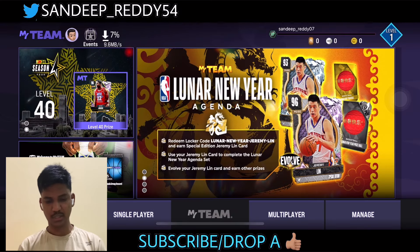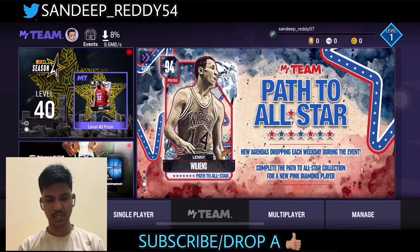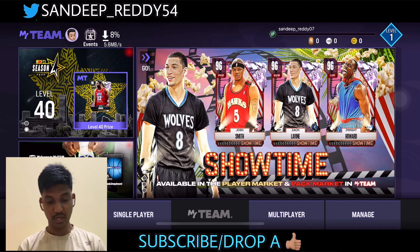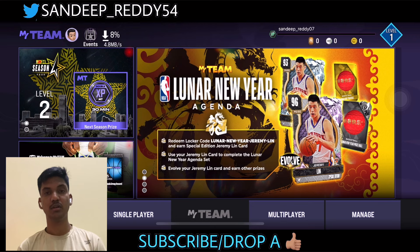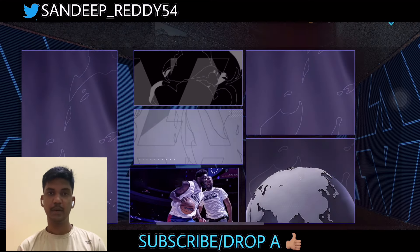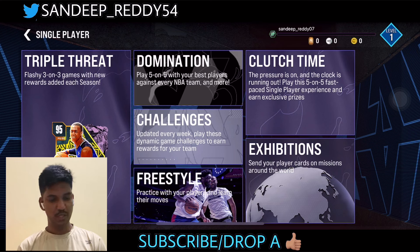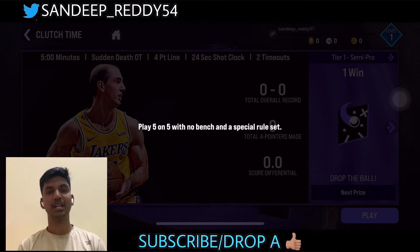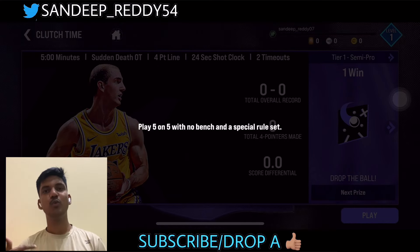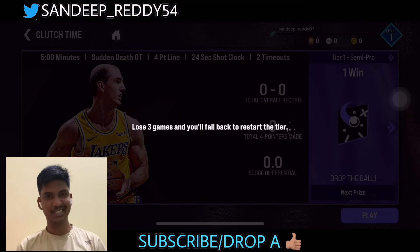The home screen is up now and we have Showtime and Path to All-Stars, plus a new Lunar New Year team mode. Similar to NBA 2K Mobile, we have modes like Triple Threat, Domination, and Clutch Time. The pressure is on and the clock is ticking — let's play Clutch Time.